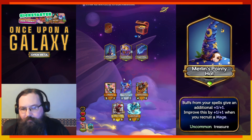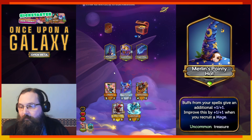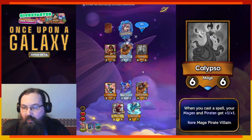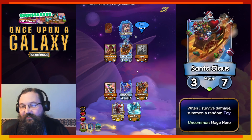Merlin's pointy hat. Right, I'm a spell build — I should be leaning into that. Buffs from your spells give additional plus one, plus one. And every time you recruit a mage, this gets bigger. That's awesome. And now we've got a mage. Santa Claus is also a mage, which — for some reason. So is Riddul.